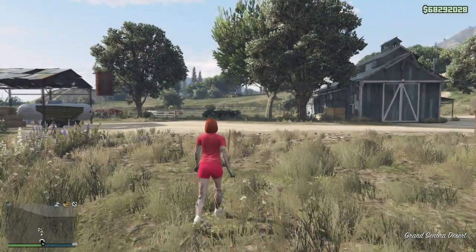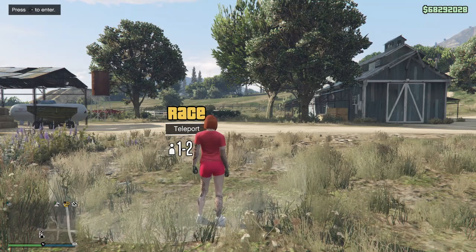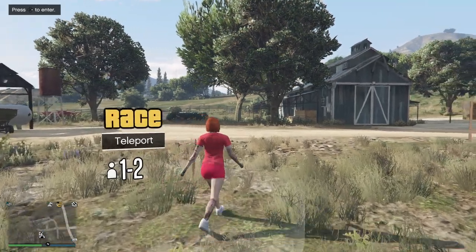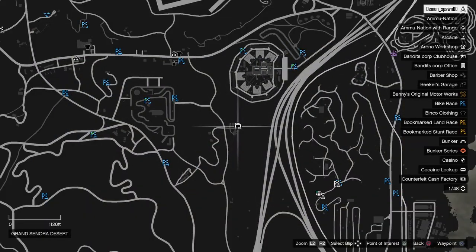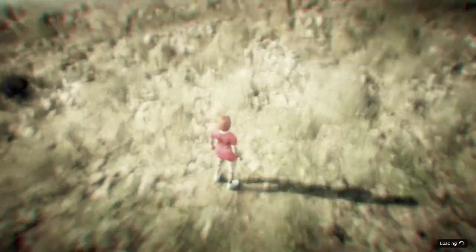Do not use your personal vehicles to get around. You need to use a CEO vehicle or do job teleporting. The facility is not too far — I'm going to jump teleport to the facility.